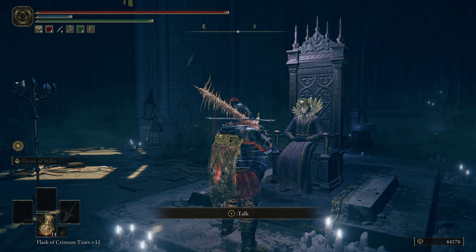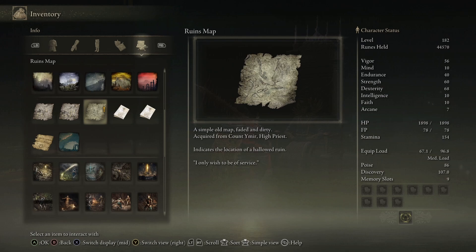The little boy? Let's check out the map at least — a simple old map, faded and dirty, acquired from Count Amir, High Priest, indicating the location of a hallowed ruin. Not gonna lie, this map isn't really telling me anything right now. After quite a bit of looking and double-checking, my best guess is we're going to go back to the Finger Ruins of Rhea that we visited a while ago.